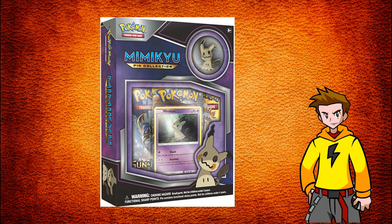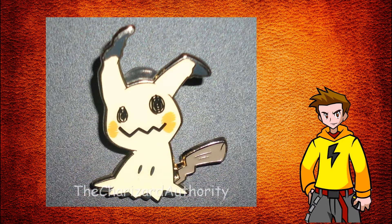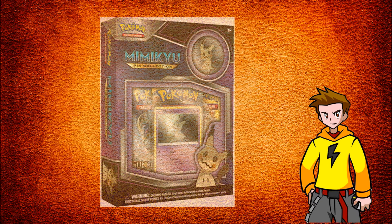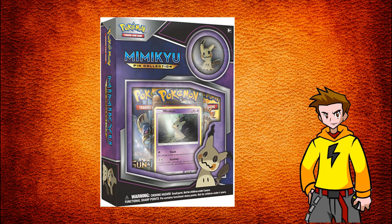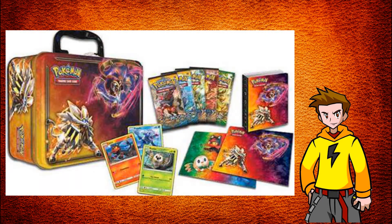Next up: the Mimikyu collection box comes with a pin, three booster packs, and a nice-looking Mimikyu promo card. That pin is awesome — you definitely want to have that on your backpack. You get two Sun and Moon packs and one Fates Collide pack. Also, the Sun and Moon collectors chest tin is out now — it comes with five booster packs, promo cards for Litten, Popplio, and Rowlet, two sticker sheets featuring the Alolan starters, a notepad, four pencils, and a mini album.